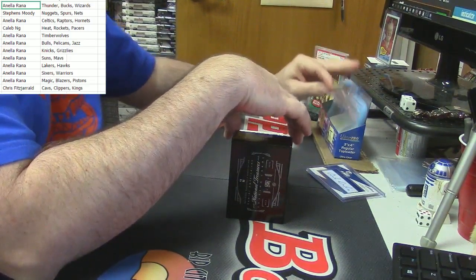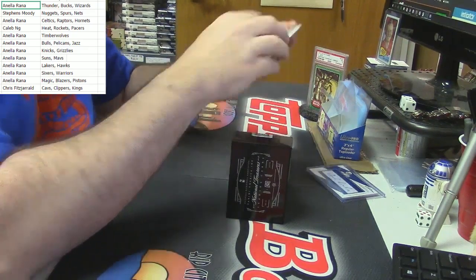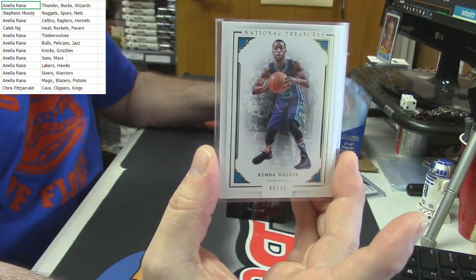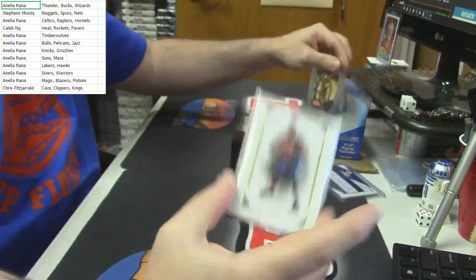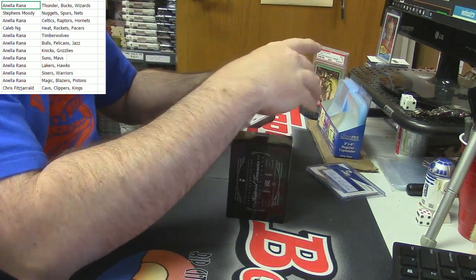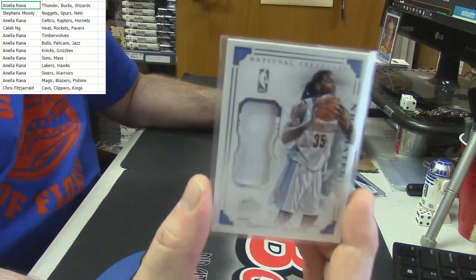Forty-eight out of ninety-nine — it's for the Hornets. It's Kemba Walker. Chris Fitz, I'm pretty sure I'm just lucky, man. Six out of ninety-nine — swatch card for the Manimal.